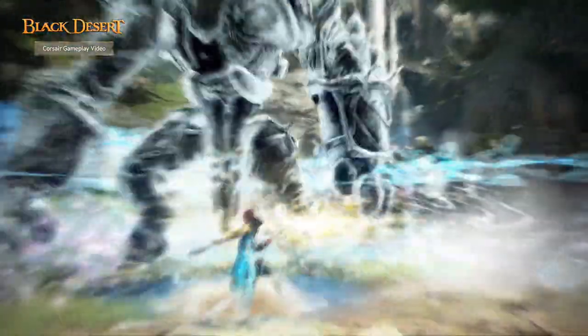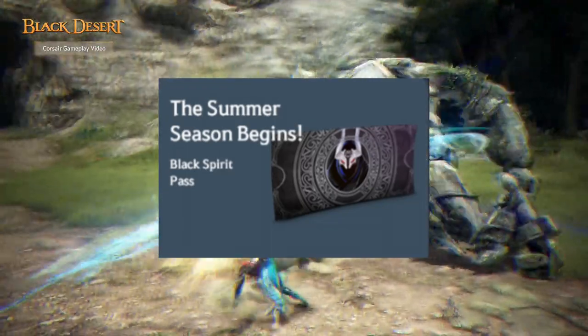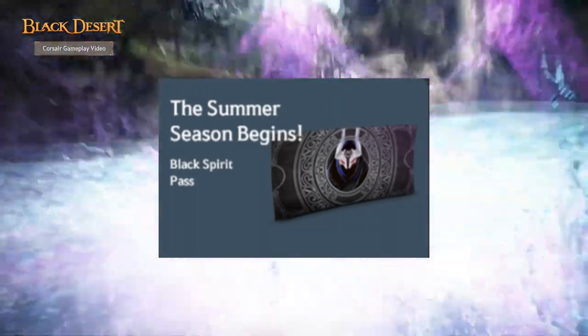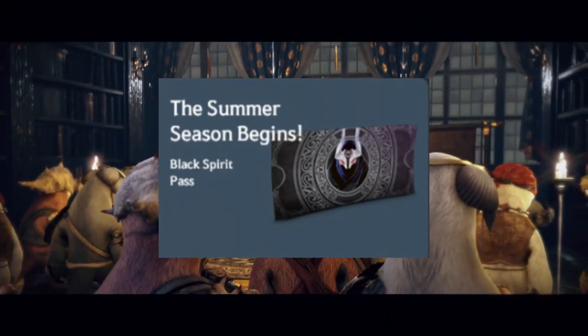Speaking of the Black Spirit Pass, for 600 Pearls you can also get a Classic Outfit Box, Storage and Market Maids, Old Moon Costume Coupon, even more inventory slots, and some 7-day Value Pack, Comma Buff, and Secret Book of Old Moon. It's very much worth it if you consider the cost of all these items when you buy them individually.